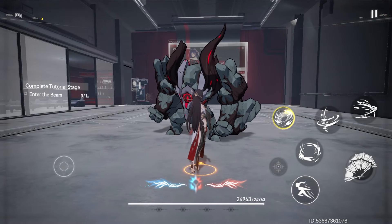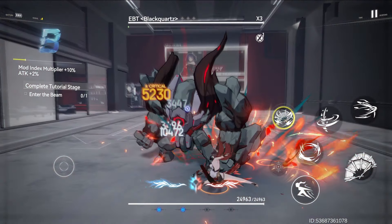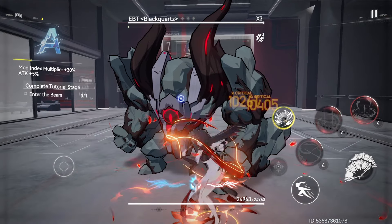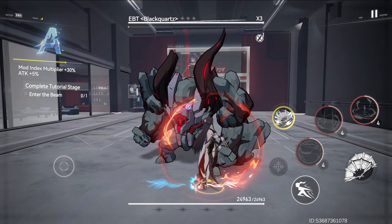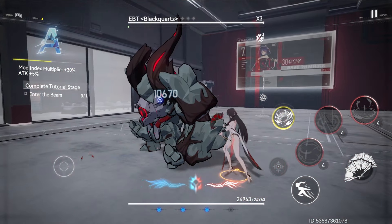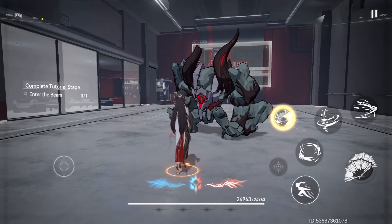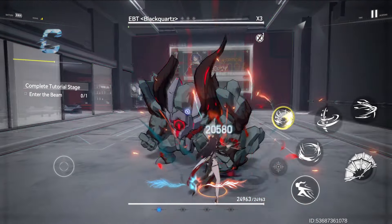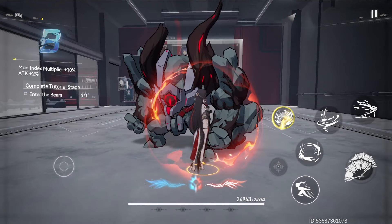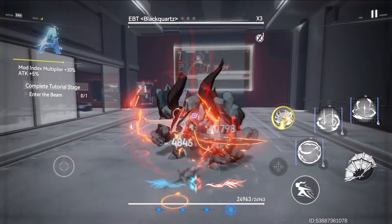The basic rotation is straightforward: use any skill 4 times to enter buff mode with full traces, then use skills in buff mode based on the situation, and repeat. If you enter buff mode without full traces, it means some skills missed the enemy, so quickly use normal attacks to gain additional traces. You can combine any 4 skills to enter buff mode. Her skills have no cooldown and damage output is quite similar between skills, so you can try and make your own combination.